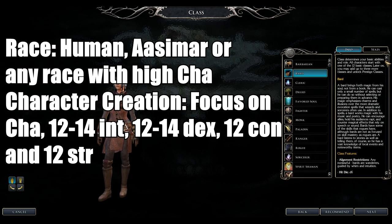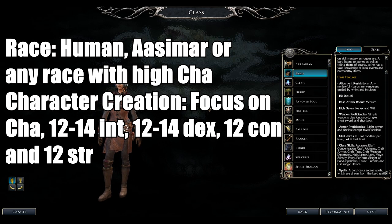Next up is the Bard. You must be non-Lawful — that's very important. Hit dice is 1d6. Their weapons include simple weapons, and specifically for Bards: longswords, rapiers, short swords, and shortbows. Armor is light and shields. Their spells — essentially their songs — are Charisma-based, so 16 Charisma means you can cast level six Bard songs.